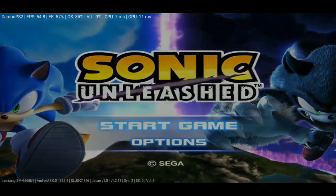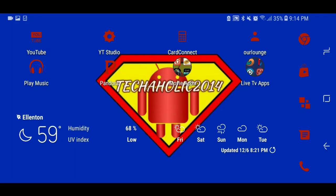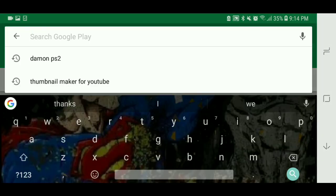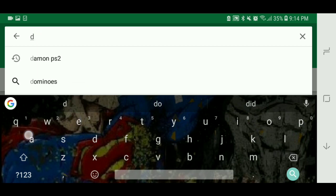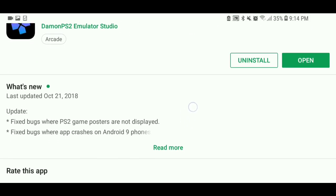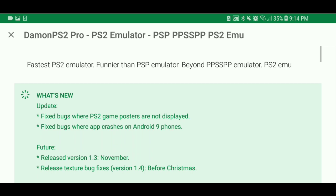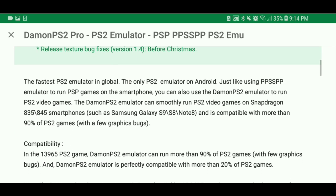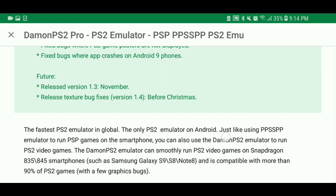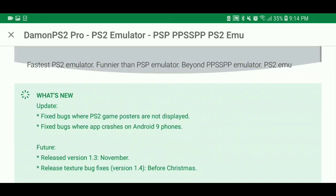Head over to the Play Store and type in 'Damon PS2'. I already have it installed, but this app normally costs about ten dollars, and honestly it's the best one I've used so far. I've tried another one and I'll do a comparison — free isn't always the best thing. Ten dollars is still a lot cheaper than buying the actual PS2 console.